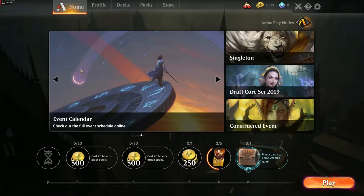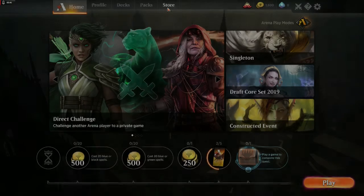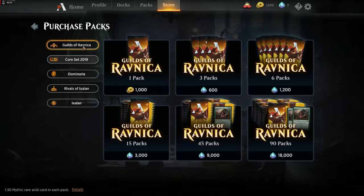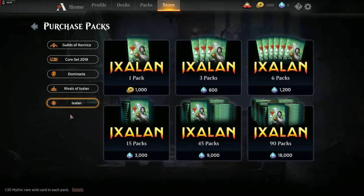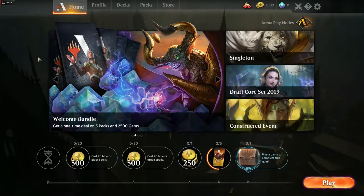Magic the Gathering Arena is intended to be the new digital starting point for people to come into Magic the Gathering, and it's also intended to be the new home for tournament play in the standard format. Standard format is these sets here: Core Set 2019, Guilds of Ravnica, Dominaria, Rivals of Ixalan, and I believe one more set will be launched shortly and these will rotate in and out as time goes by. The existing Magic the Gathering Online client will remain the home for people who want to play with older cards and tournament formats like Legacy and Extended.